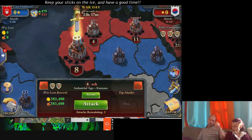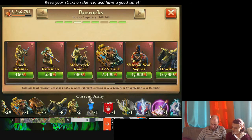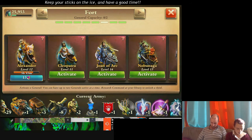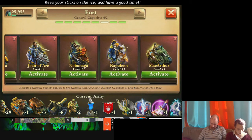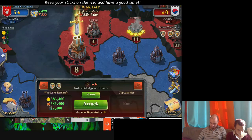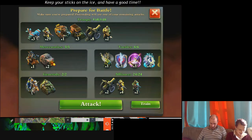It looks like it's a pretty simple base, so let's see if we can get some generals — we might want them. We're gonna go with Napoleon and MacArthur. We've got a pretty standard army: three triplanes, 29 riflemen, one heavy tank, three supply trucks, eight howitzers, and two machine gunners.